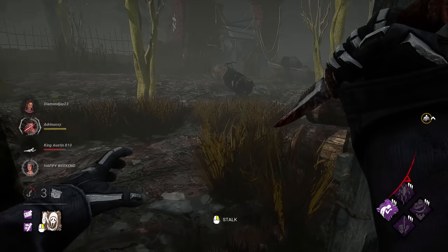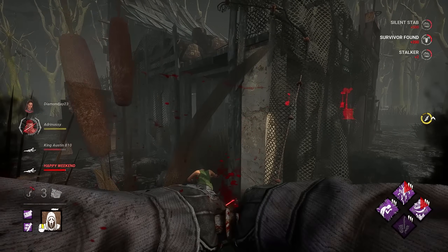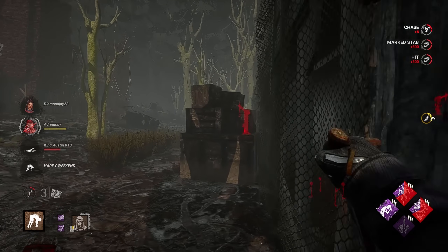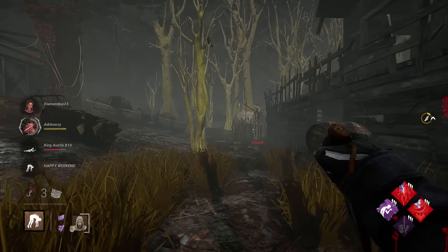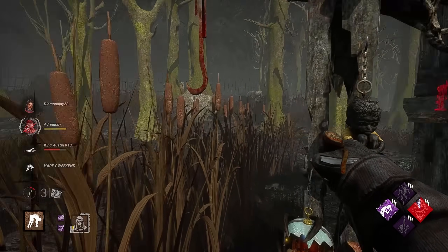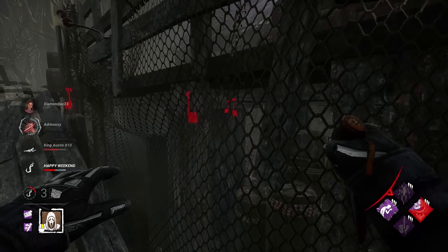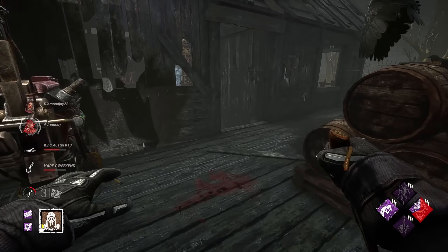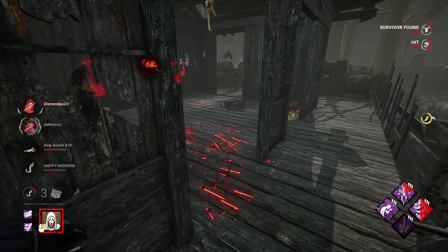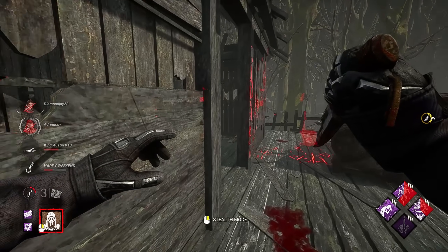Fair enough. Howdy. This will be her second hook, so we definitely want to go for that. And then he has to mend still, so we got time. The downside is we only have one hook right here. Someone's working on a chest. I'm guessing it's got to be the Meg though, I guess it could be David. Oh, it's definitely the Meg. Is that Sprint Burst? Hard to say.